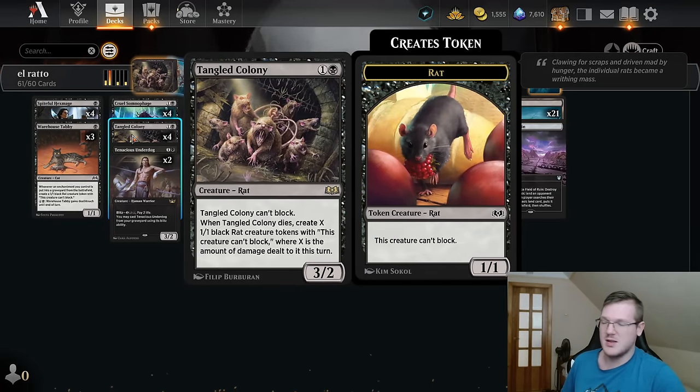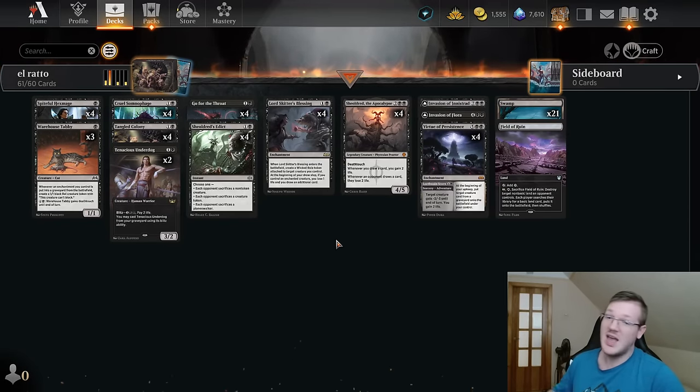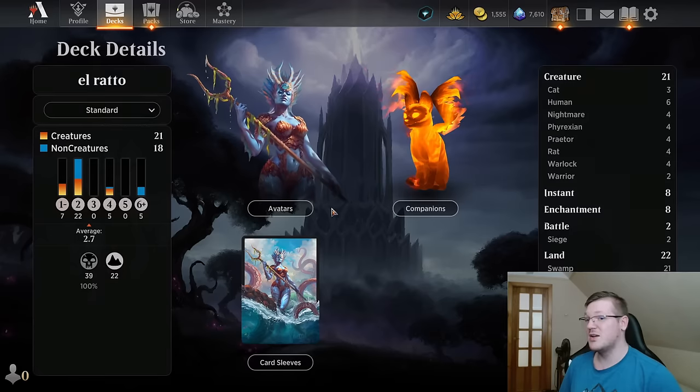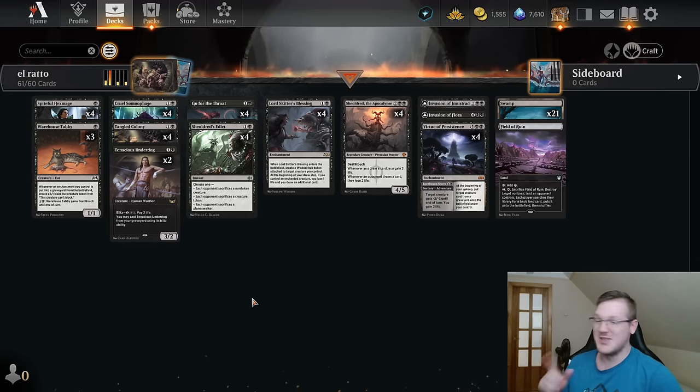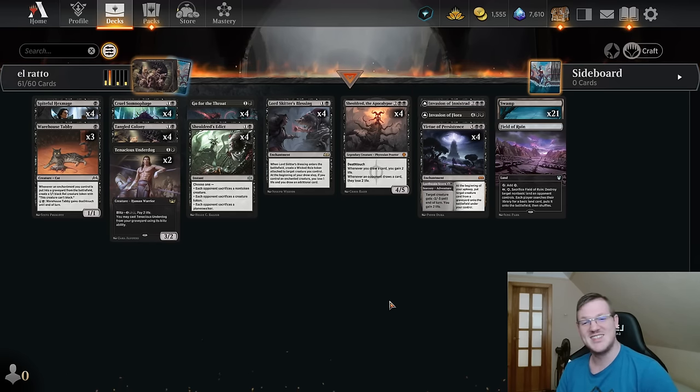But again, Tangled Colony alone creates so many rats it's not even funny. With that being said: 22 lands, 2.7 average mana cost. Without further ado, let's get crackin' and see what happens.